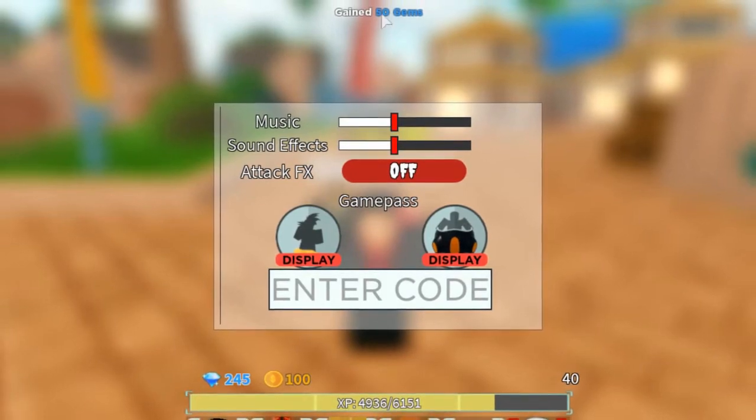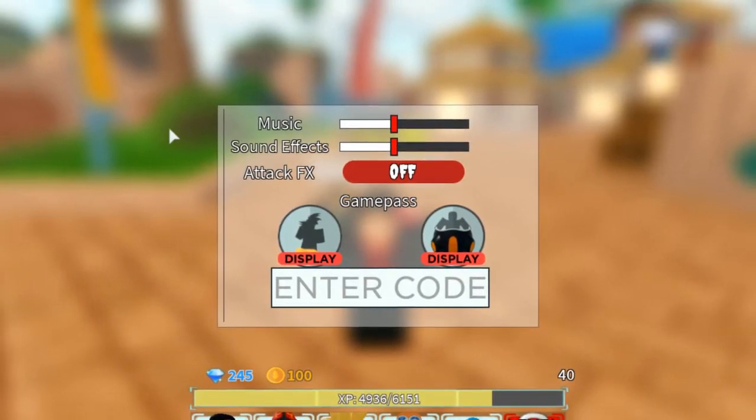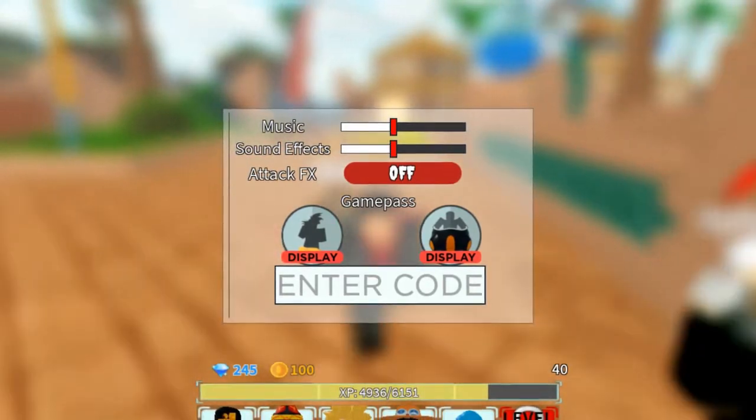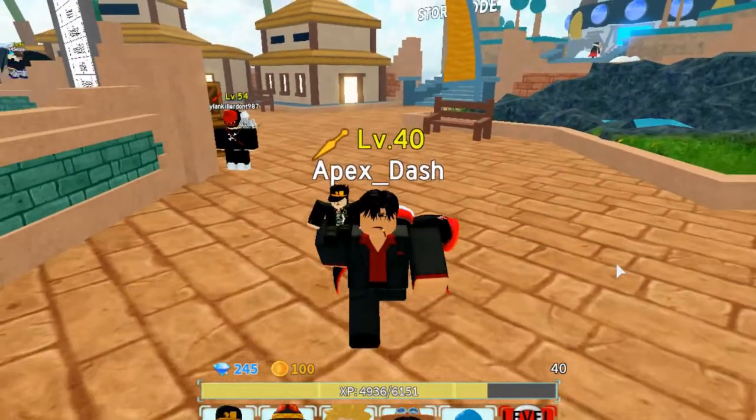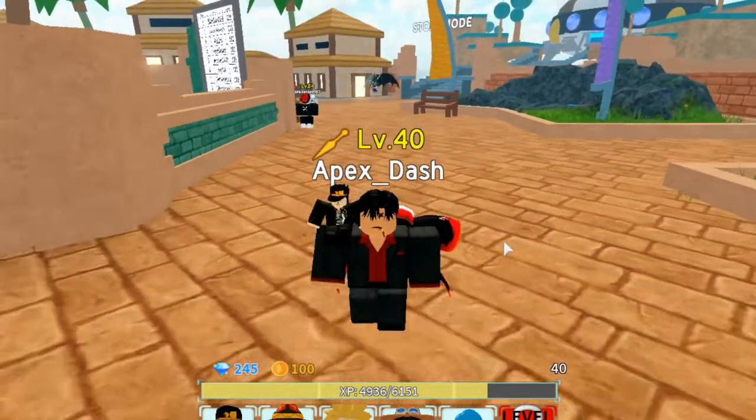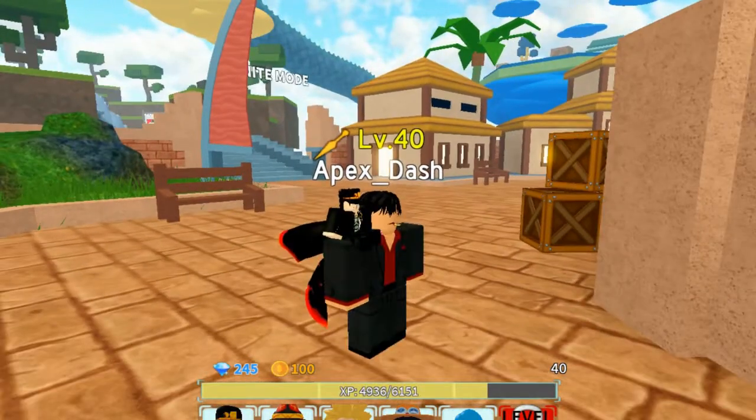'rainmen' with an E — that gives you another 50 gems. So those are the four codes that work right now on All Star Tower Defense. Anything else you see does not work; these are the only ones that work right now.